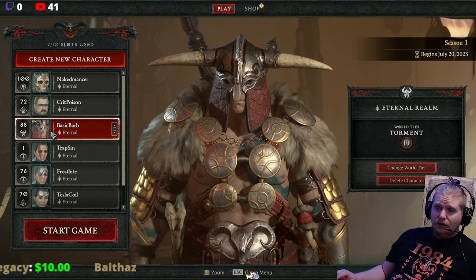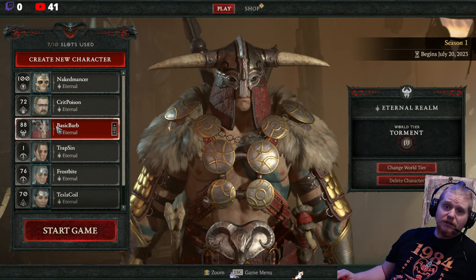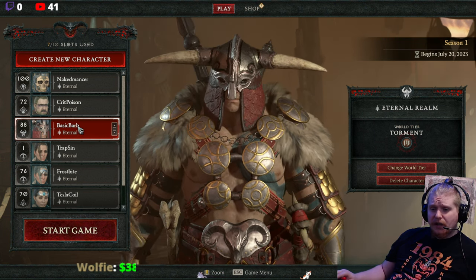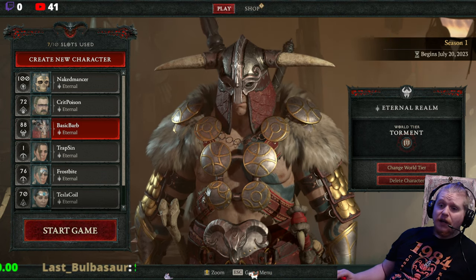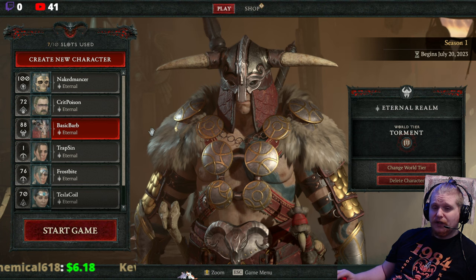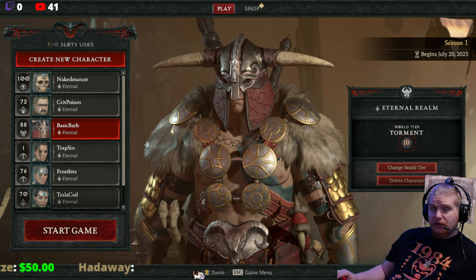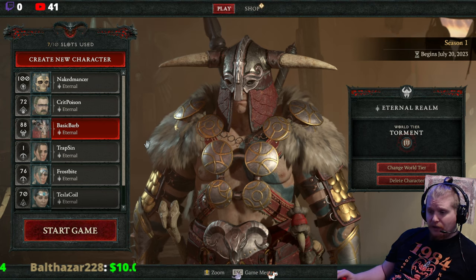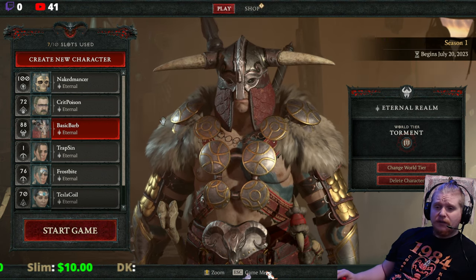Iron Skin is an interesting temporary HP mechanic because it essentially replaces all the missing HP with a barrier. If you get hit really hard and have like 1% HP left and then tap Iron Skin, you suddenly have a very nice barrier. In general, pretty much every character has some way to create a barrier, even if it's just through Temerity pants which aren't the best. I generally rely on barriers on a lot of these characters to save my life in dangerous situations — like diving into a pack of suppressor, explosive, poison monsters — I won't go in without a barrier up.